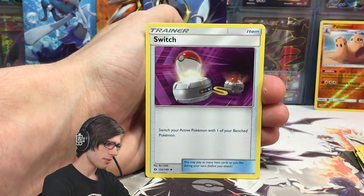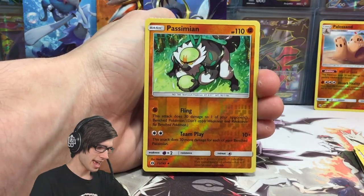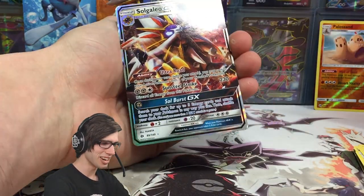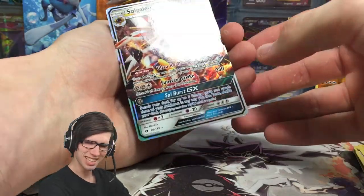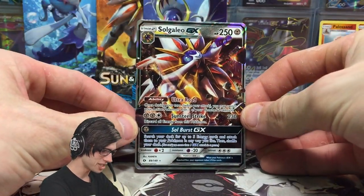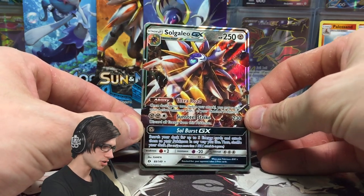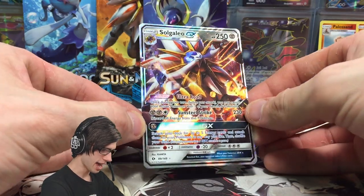We get the Hypno there, a Switch, Passimian reverse holo uncommon, and a Solgaleo GX — that's what I'm talking about! That is what I like to see. Solgaleo GX, it's got 250 HP with the ability Ultra Road, Sunsteel Strike, and Soul Burst GX. Nice, I like that!